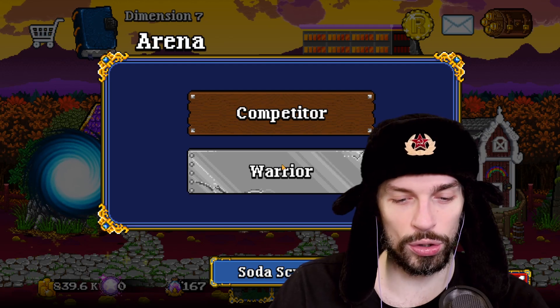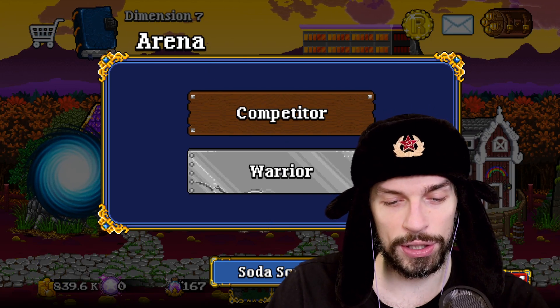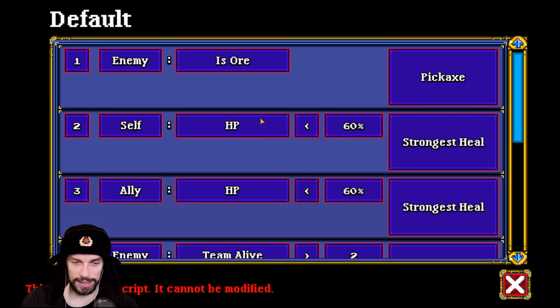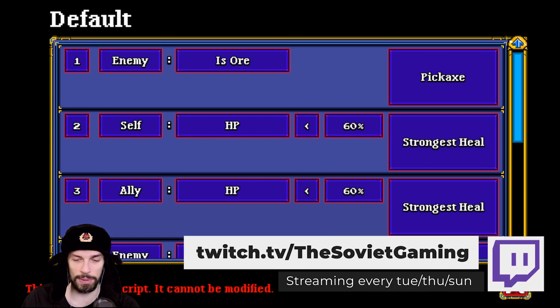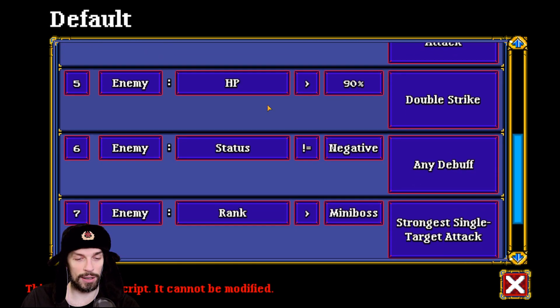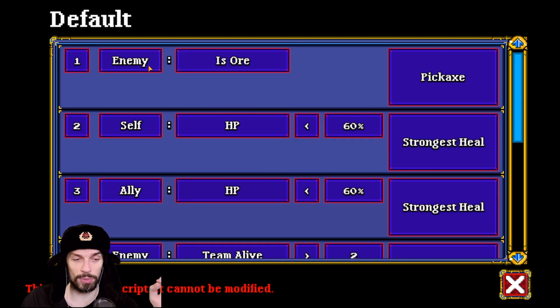When you want to create a script, you want to go to the arena — you should have it built by now. Go to the Soda Scripts over here. We have the default script that works for all the characters. This is the behavior that is being scripted for everything — this is the default script and it can be modified. You can see how your characters behave when they meet someone, and you can base your scripts off that.